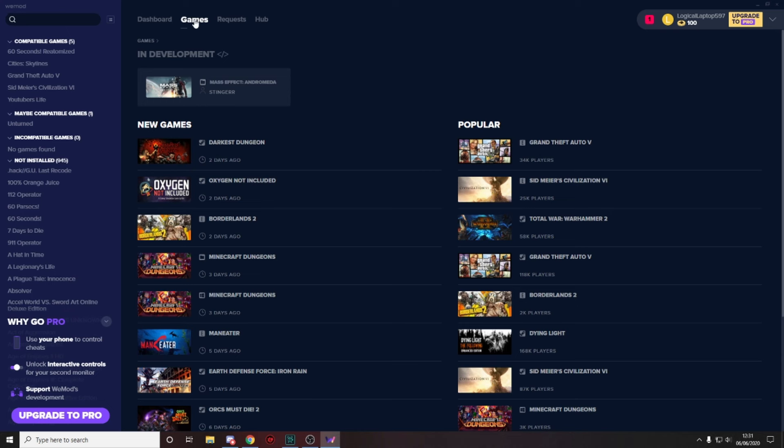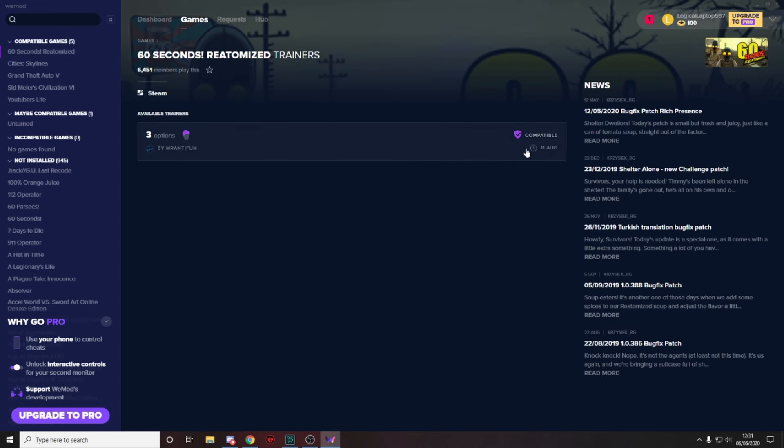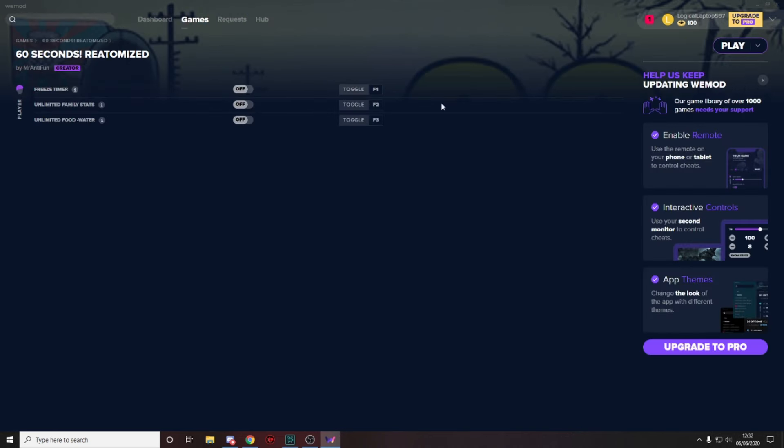Once it's done installing and the WeMod app opens, head over to Games. '60 Seconds Reatomized' should appear in compatible games if you have it installed. Click on that, then click the three options, select compatible, and press Play in the top right of your screen.